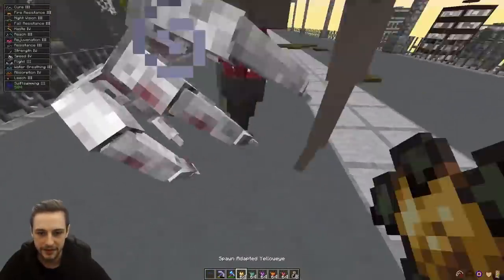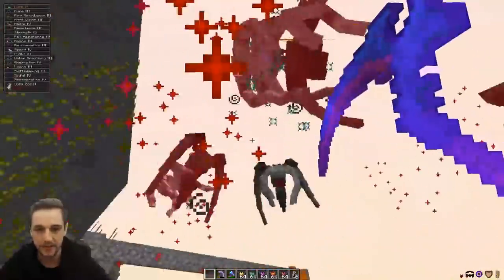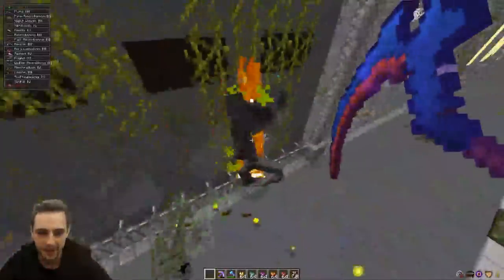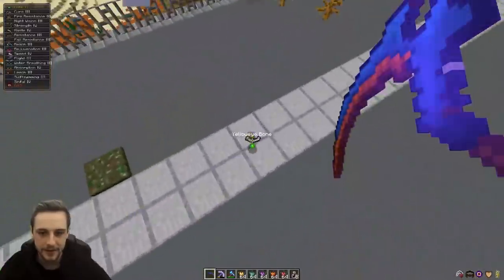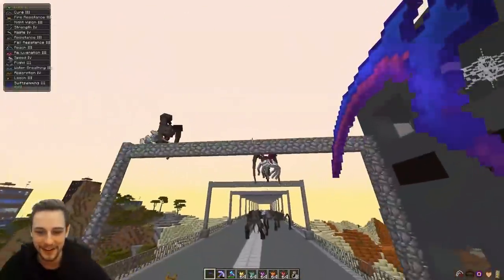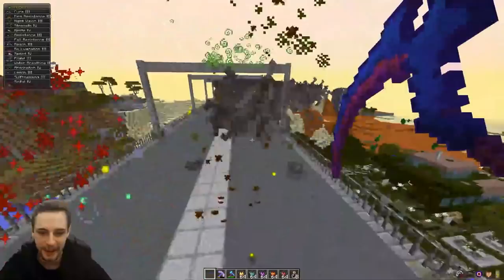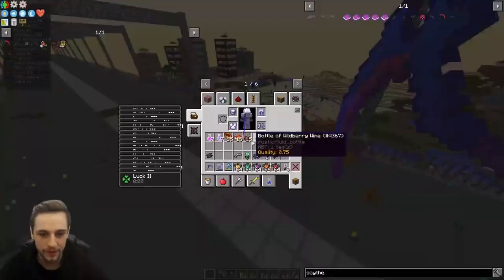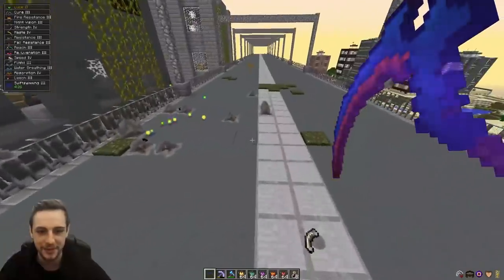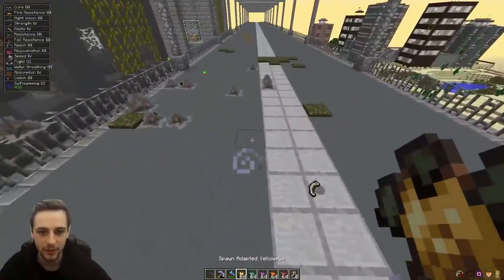Let's spawn a bunch of these guys here and see. I do have advanced looting 3. We've got a yellow eye bone there, but the drop chance isn't very high — we've killed several and still only gotten one bone, even with advanced looting 3. Just amongst all those we just killed, we've only got one yellow bone fragment.